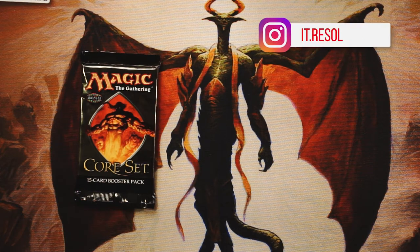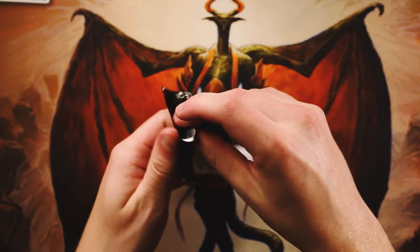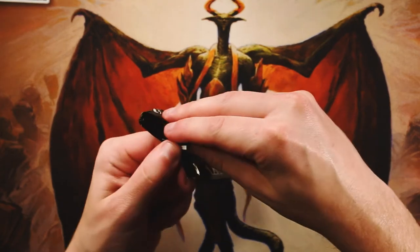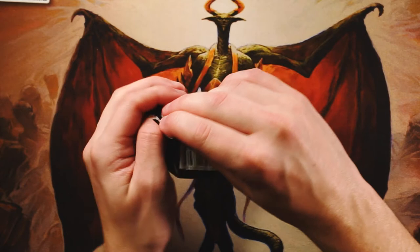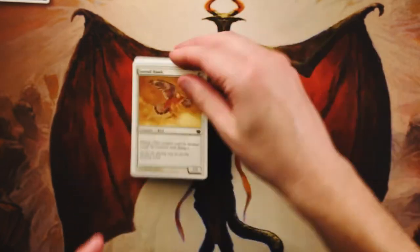Welcome to another episode of the Crack a Pack series. Today we are opening up a pack of what I thought was 8th Edition but we'll see when we get in there. This was around the time I started playing — 7th Edition was really my first set — so it's always exciting to open these up again. The glue on these older packs is insane. There we go!